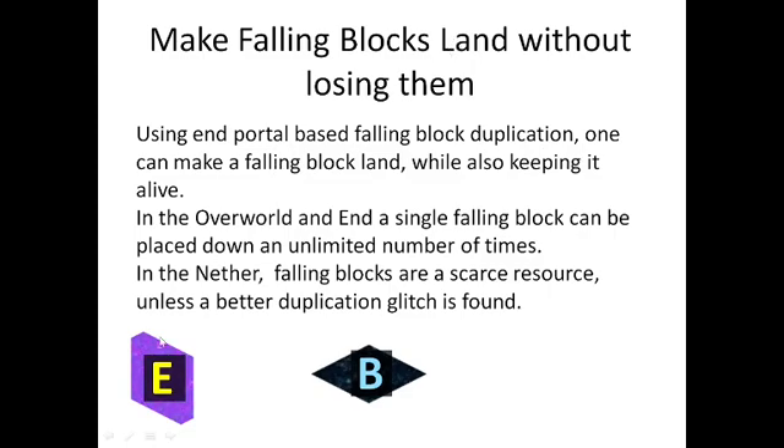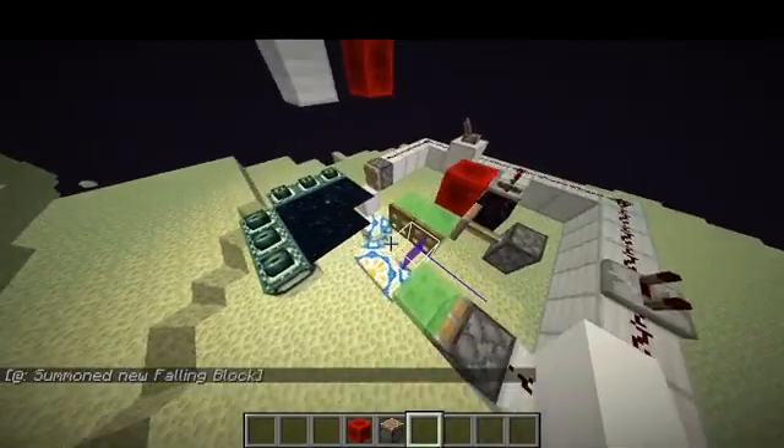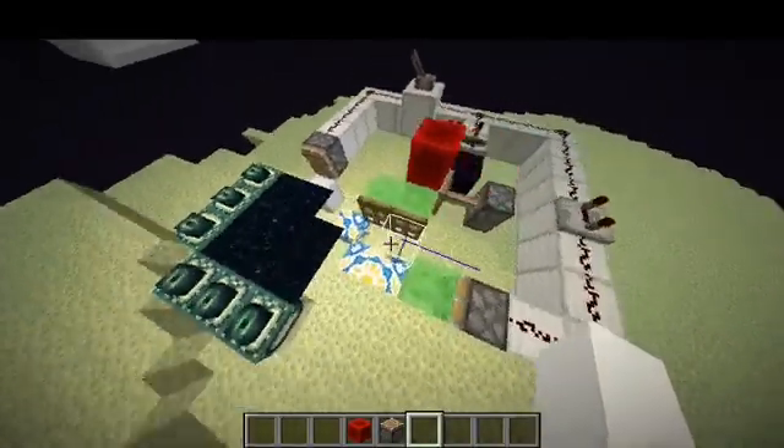One of the most important things for 1.18 is the fact that you can actually make a falling block land without losing the falling block, because there's still the sand duplication bug using end portals. The sand duplication bug of course also works for all other falling blocks, and this means that if you have a falling block entity and an end portal block, you can make the falling block entity go through the end portal block but also land directly next to the end portal block — then you have the block placed down but you still have the entity. Next I will show how to make a falling block land without losing a falling block.